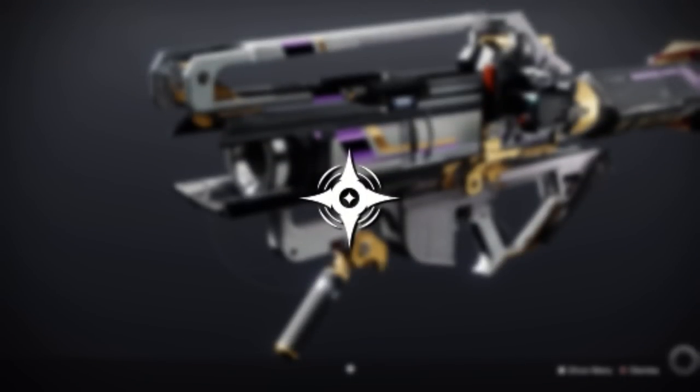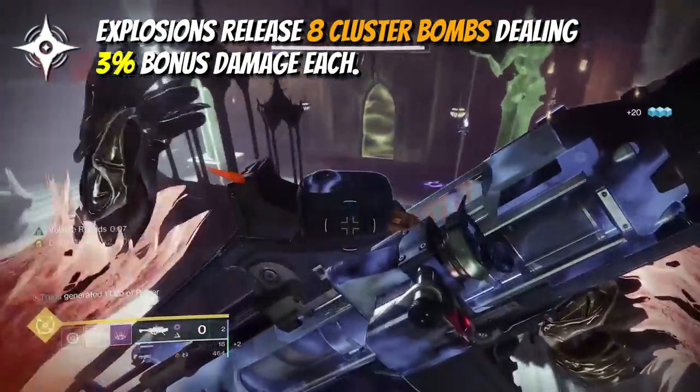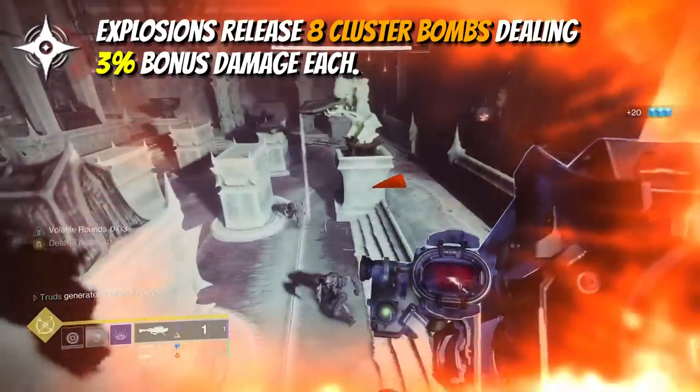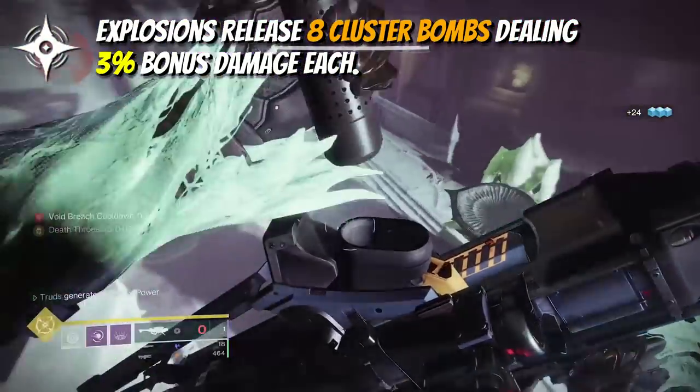Cluster bombs is in the third column, which is super rare on rocket launchers, and this will boost your damage output by 23% if all clusters hit the target. The beauty with it here is that it can essentially extend the damaging blast radius of your rocket launcher and trigger volatile explosions from the destabilizing rounds perk.